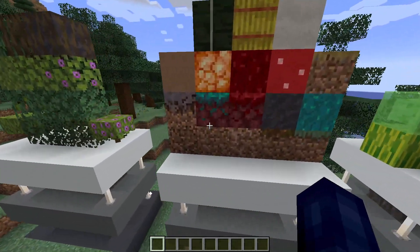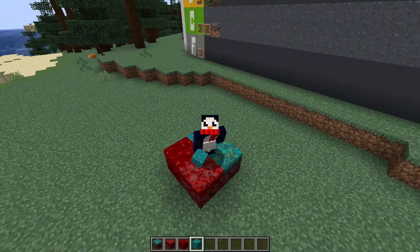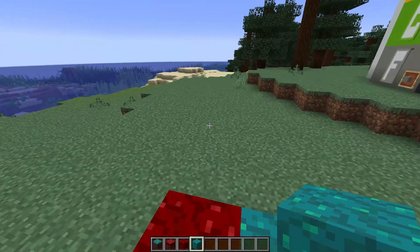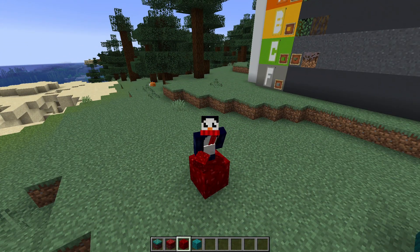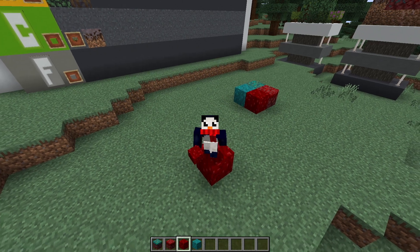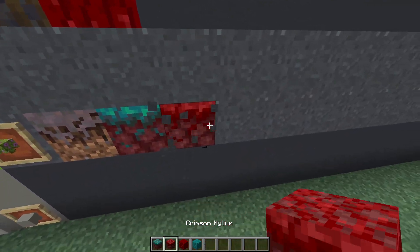Moving on to our nether blocks — we got the nyleum and the nether wart blocks in the warped and crimson variety. These guys are really cool and I love the color, but you're not really going to be using them outside of nether-themed builds. I do have to give a slight edge to the nether wart block — I find myself building a lot of creepy or demonic stuff, and the red nether wart block finds itself being used pretty often. It looks like flesh or something, and that's kind of cool. So that one's going in B tier, and the other three are going in C tier.